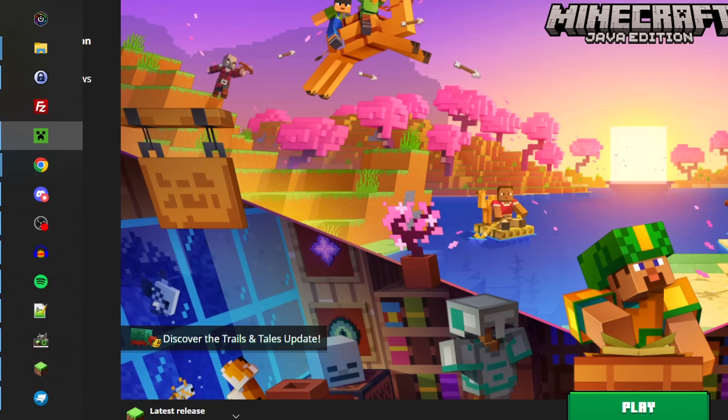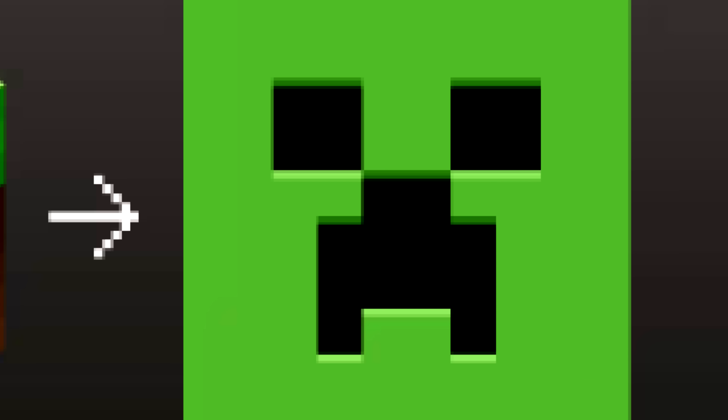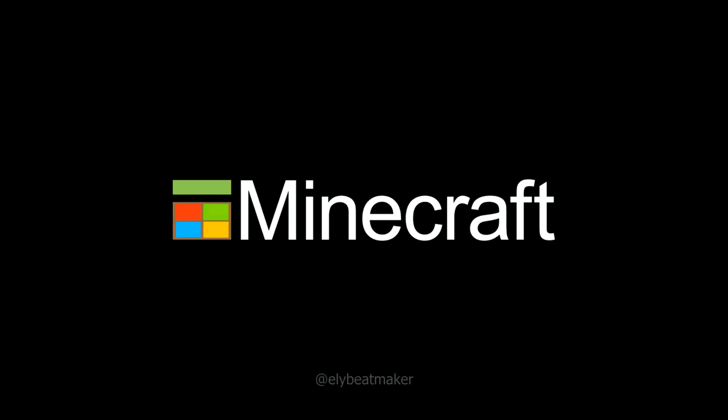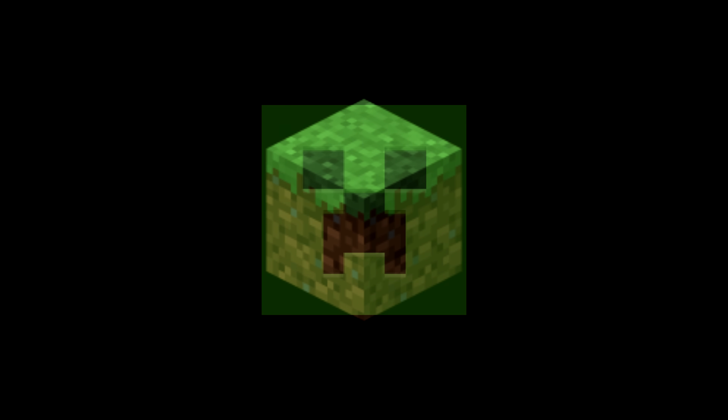As far as the new Minecraft launcher icon is concerned, I don't hate it, but I don't really like it either. And there is a practical reason why they've decided to shift over to this instead of the grass block. Remember when I made a video about the oversimplification of the Minecraft logo? Who would have thought that the flattening from the 3D icon literally just becomes the 2D creeper?